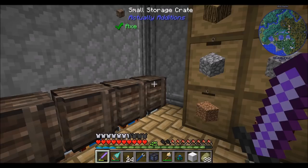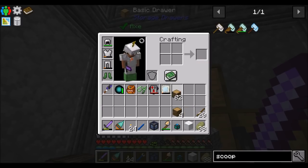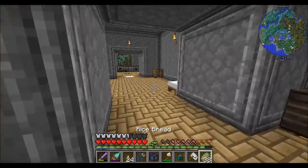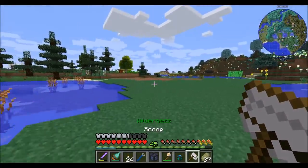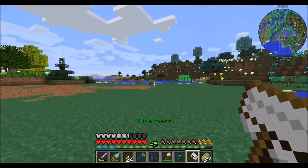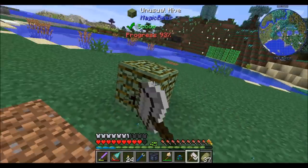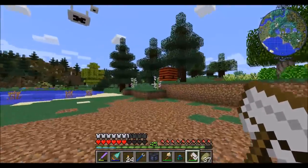Hey, why are you guys going in here? Are you full? You're not. Sorting system misbehaving — we'll figure it out. The scoop is what's needed to break beehives in such a way that you both get bees and don't have bees attacking you for breaking their hive — or at least not attacking you as much as if you were to break it with the wrong tool.